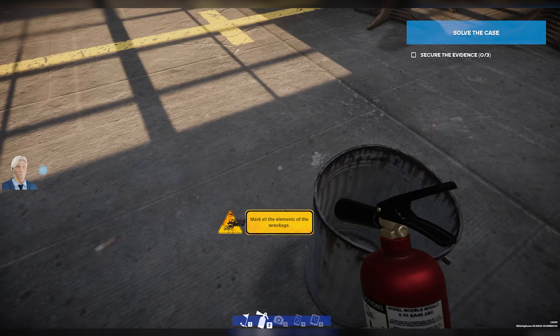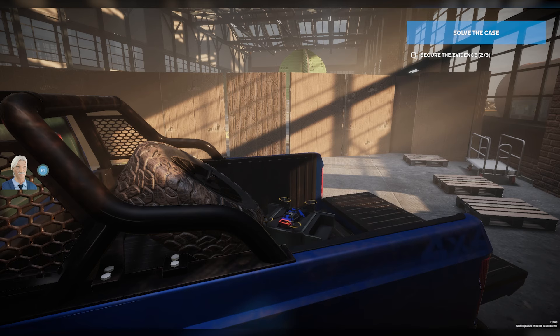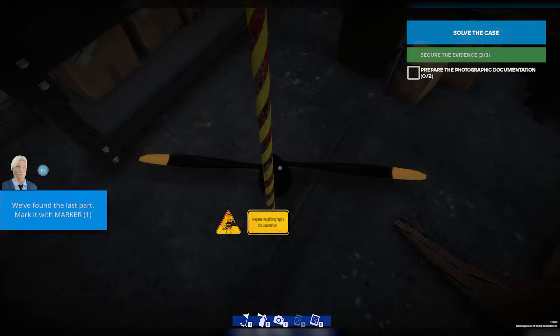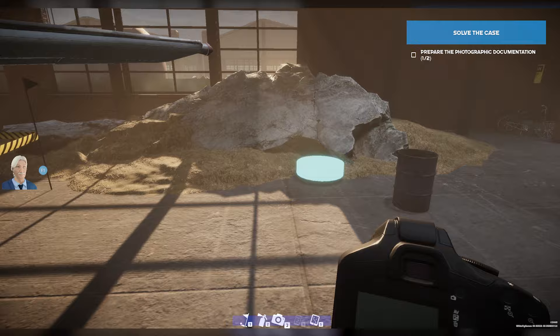And there we are. So now we gotta use the drone to scan the map for parts. And look at that — that is really cool. So now we can just fly it around. Let's check over here and see if we can find anything. And there's something right here. So this guy is now saying we gotta photograph the evidence, which shouldn't be too hard.